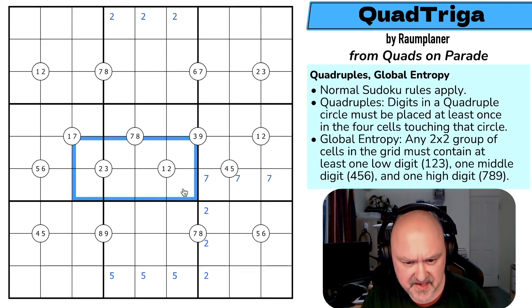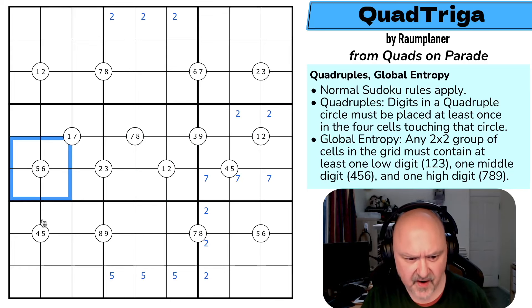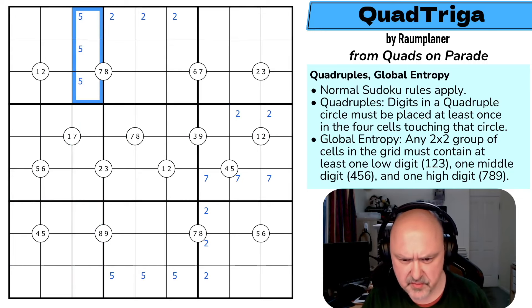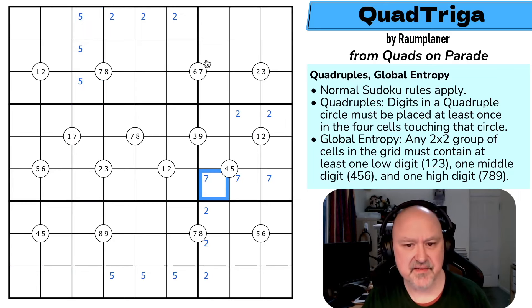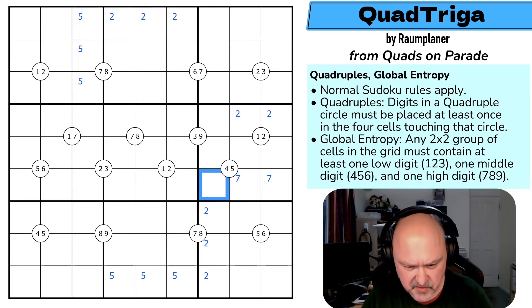Two here is in one of those, but it has to be on the quadruple. And the same with two here — two is in one of those, but it has to be on the quadruple. And the same with five here — five is in one of those. That can't be a seven, because if that was a seven around this quadruple, the seven would have to be there and around this quadruple the seven would have to be there too, and I've got a conflict. So that's not a seven.